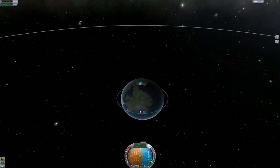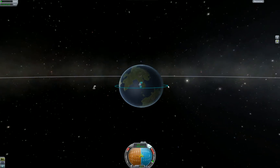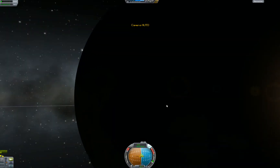You could just keep burning until it impacts, but we're going to use the atmosphere to slow down a bit — that's how the real pros do it. Then we will drop into the water, hopefully, and not die. So let's speed up time again.